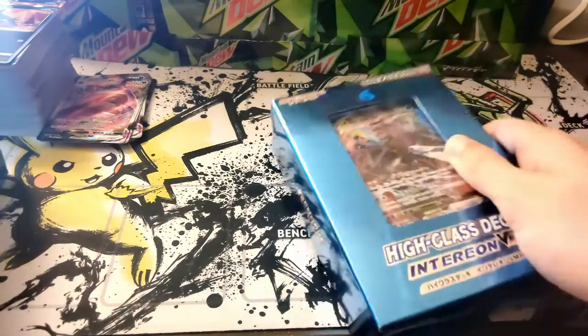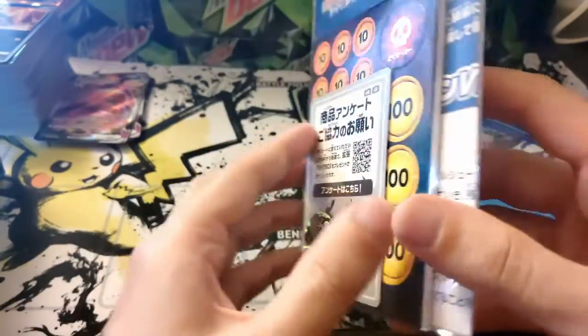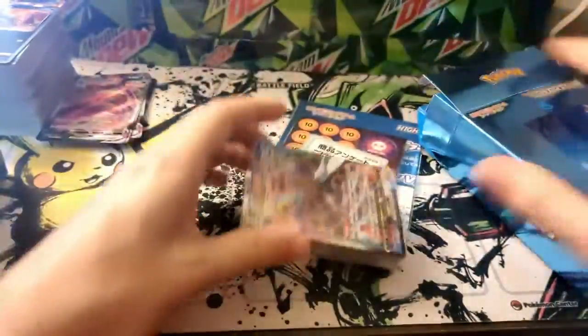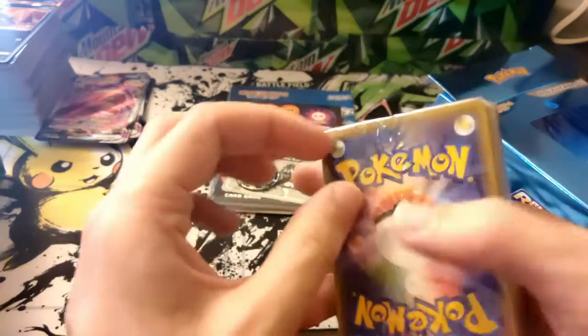Let's try for the Inteleon as well. Let's take a look at the first one and then quickly do the last one. It's got the same contents as before — a nice little coin of Inteleon sniping, some damage counters. Let's go ahead and crack it open and see what we get.